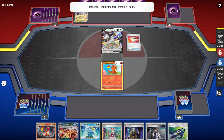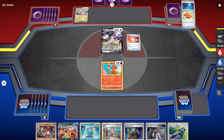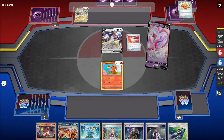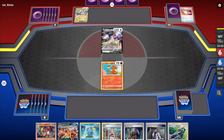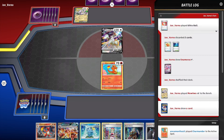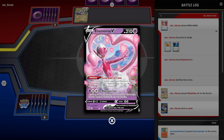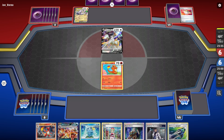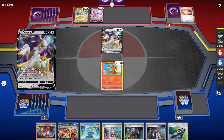My opponent is continuing to be really slow. Moonlight Hill — you discard to heal 30. Enamorous — immune to effects of abilities. I'm not worried about that. It's a good Pokemon to park energies on, but it's a V, so they need to get an energy attached. They got the energy attached, so all they need to do is get Arceus to V-Star and play next turn, and they can make everything happen.